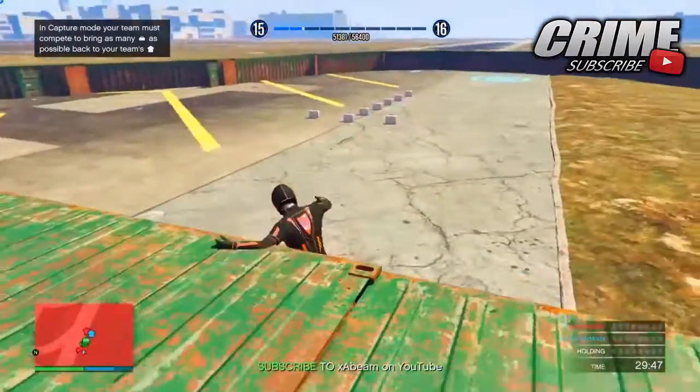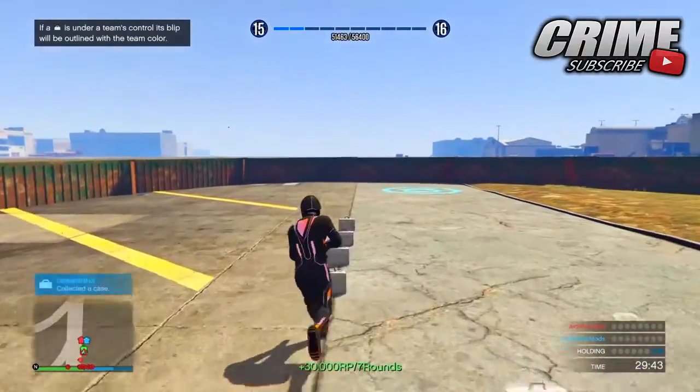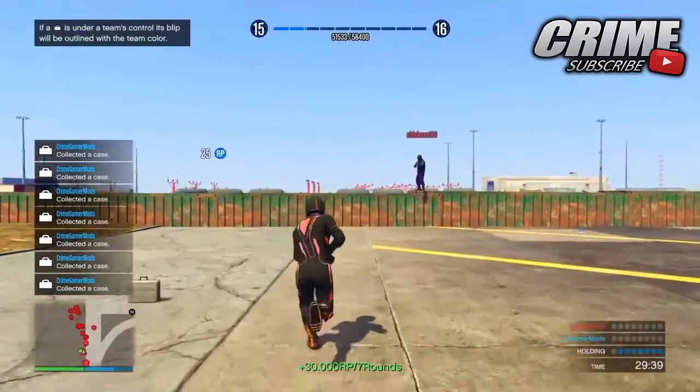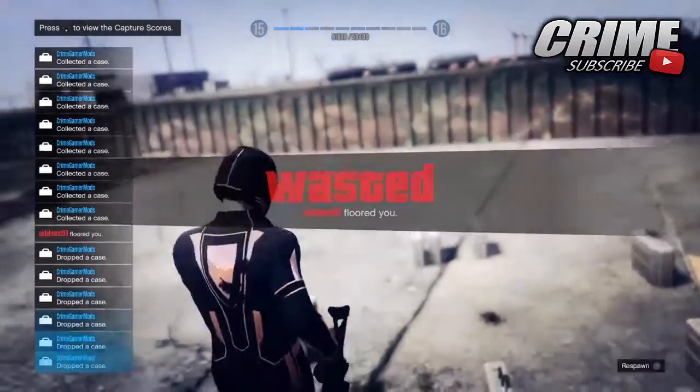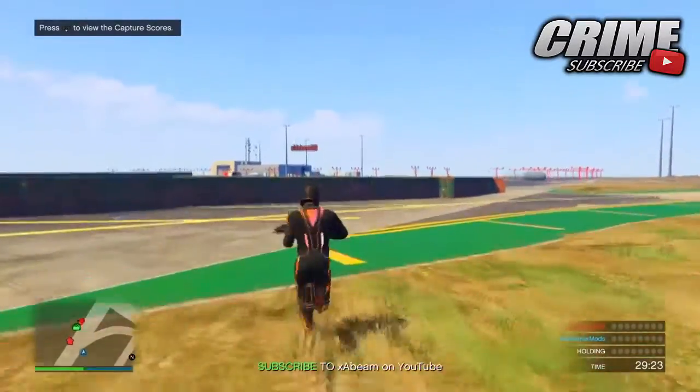Once you've killed all the enemies, collect the bags as shown on screen. Then get your friend to kill you. You can do this by yourself if your friend wants to go AFK — just put a sticky bomb down and kill yourself to respawn and repeat.